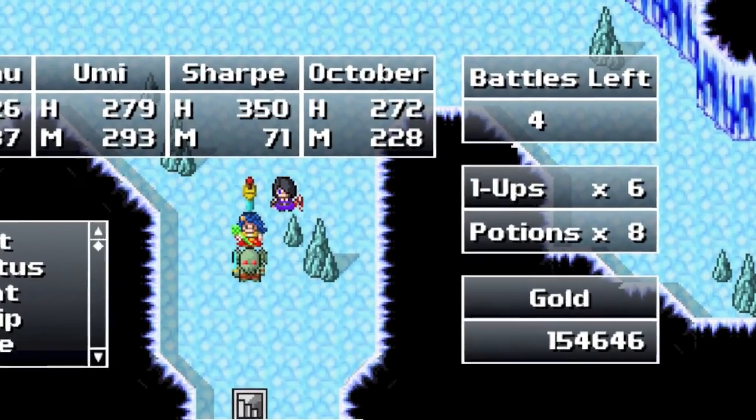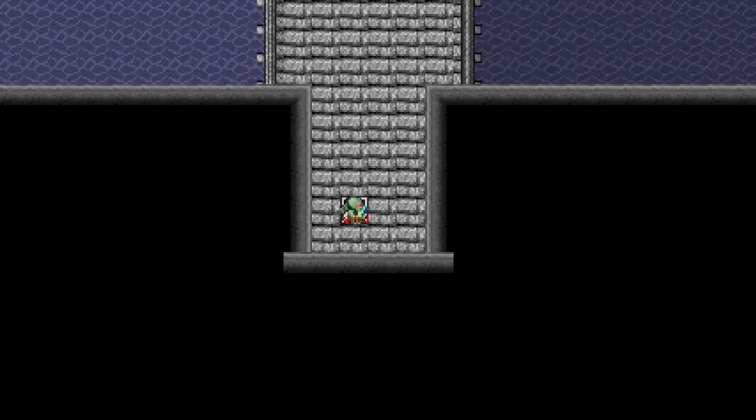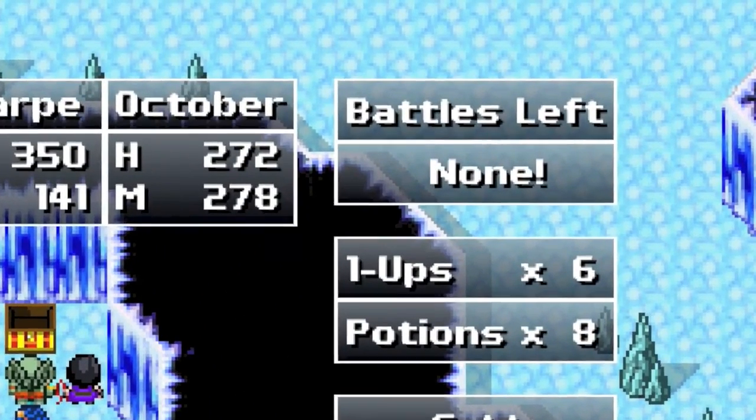Each dungeon has a certain number of random encounters. When you walk into a dungeon, you will see a little counter — 25, 30, 35, whatever it says — and for every fight you do, that goes down by one. You can choose to wander around and get attacked as you normally would in any RPG, or if you want to get all the fights out of the way and just move through the dungeon, you can select Fight from the menu. Once you've used up all the random battles you won't run into them by chance, but you can still select Fight if you need to level up higher.